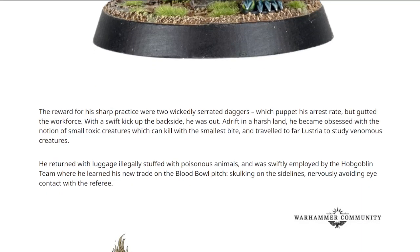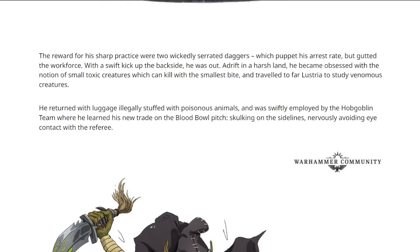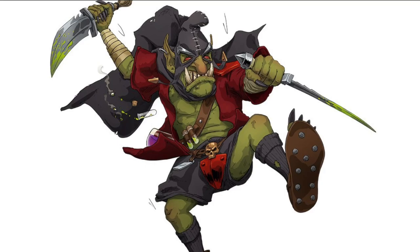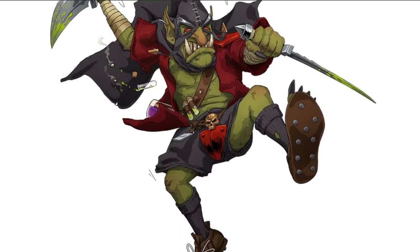He went to Lustria to study venomous creatures. And if you see here, he's skulking on the sidelines — so maybe he will keep Sneaky Git. There's some art and they've really leant into the poison here — lots of poison everywhere.